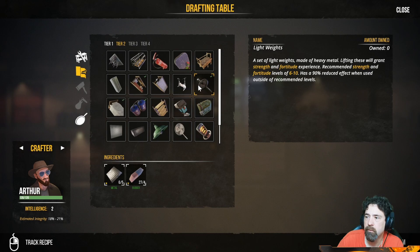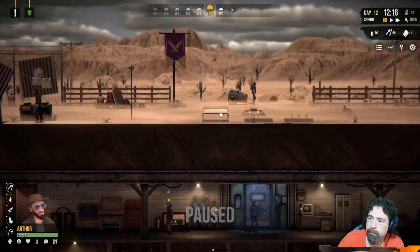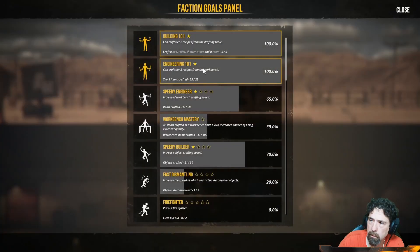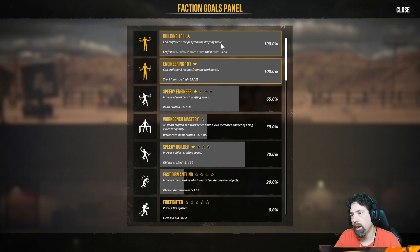So you have to have the right level range. How do you upgrade the drafting table to tier two? I got that by getting the challenges unlocked. If you go to the goals on your banner — like the Building 101 challenge — you can craft tier two recipes from the drafting table. You have to complete that challenge, which makes you build a bed, a toilet, a shower, a stove, and a room. Once you build all five of those things it'll unlock it for you. Same thing with the tier two materials on the workbench — I had to craft 25 items and then it popped open for me.